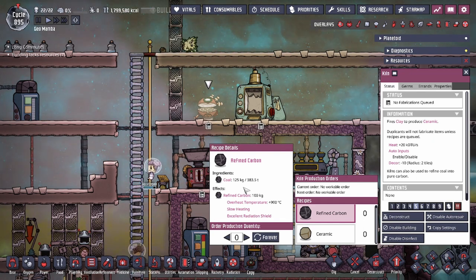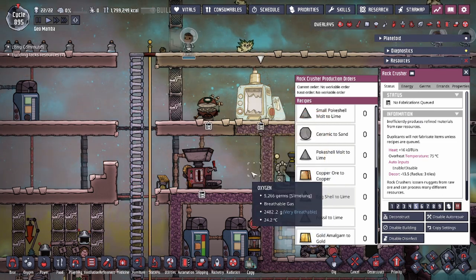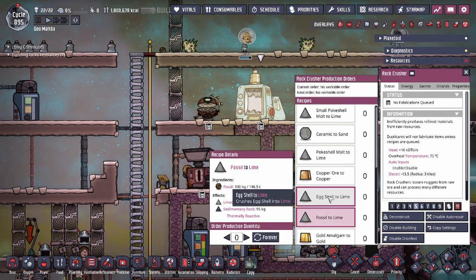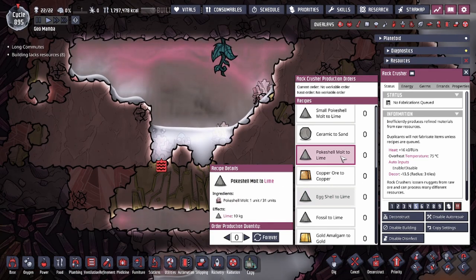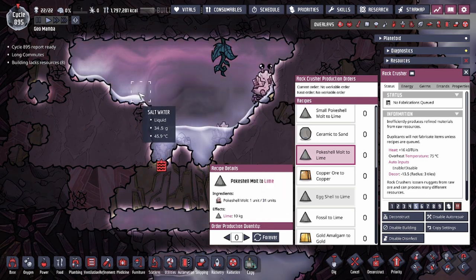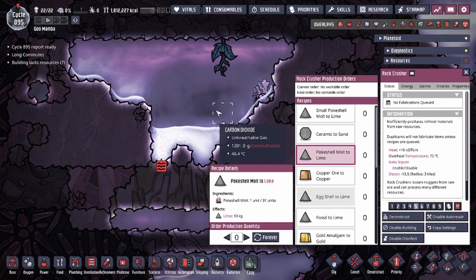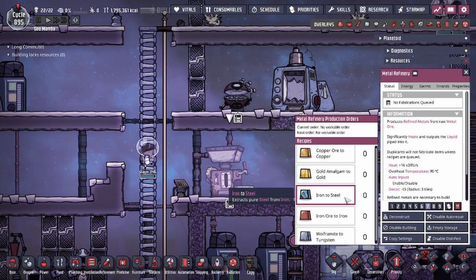Steel is a great metal due to its many uses, which we'll cover later. The other ingredient you need is lime. Lime is made at the Rock Crusher, so you still need that building. Lime can be made from fossil found around the map, eggshells from any critters you're ranching, or pokeshell molts — pokeshells in the salt biome shed their skin, which becomes lime. Ranching pokeshells gives you a bit more lime compared to other sources. Fossil can also be easily crushed to make lime.